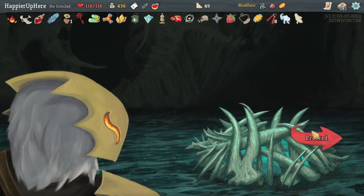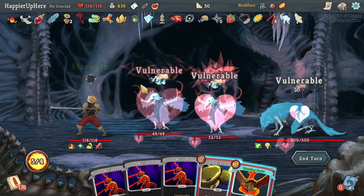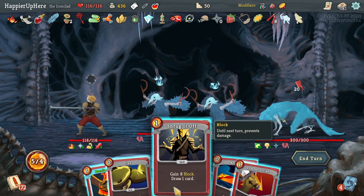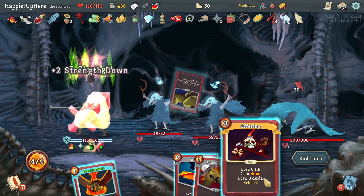Obviously maybe I shouldn't have picked that up because there's no way I could get the collector bonus for it. Get rid of everything — I'll keep the Burning Pack for the extra card draw. Shrug It Off is good. Let's do Flex and then Offering.